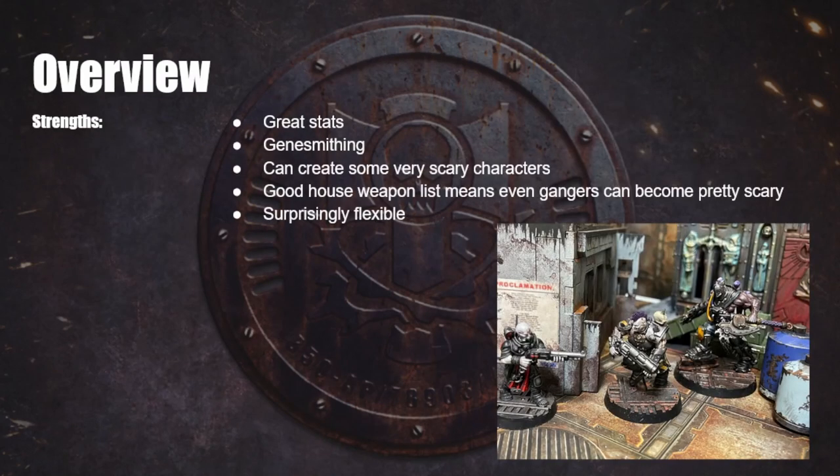Let's start with an overview of House Goliath. First up, let's talk about the strengths of the gang. Quite obviously, you have great stats. You have Strength and Toughness of 4 and you have very good Cool. Those are all stats that you will use in pretty much every game — they're very solid stats. Your guys are huge, so that makes a lot of sense.